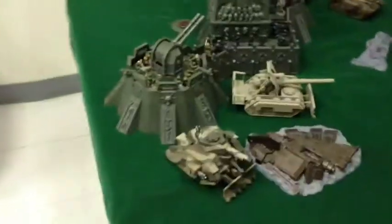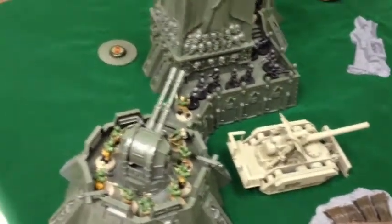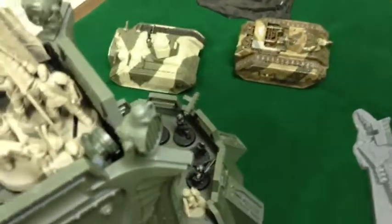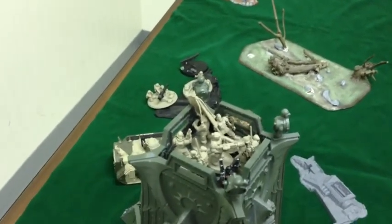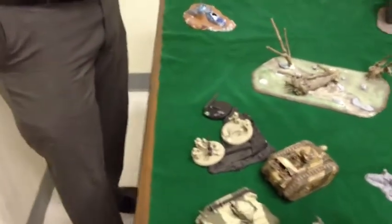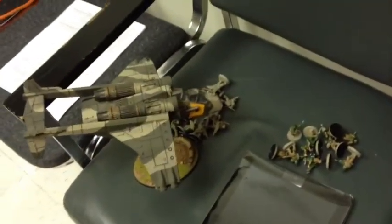We'll do a quick overview of the armies. IG have a Lehman Rust Squadron with a main battle tank and a stand-in Punisher, then four infantry squads that are individual units. There's a company command squad up top so they can lob the Master of Ordnance artillery barrage. They also have two Hellhounds, a heavy weapons squad, and another heavy weapons squad played by Dreadnoughts. In reserve, they have a Vendetta Gunship with a squad of veterans inside.